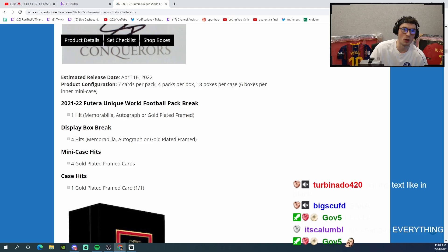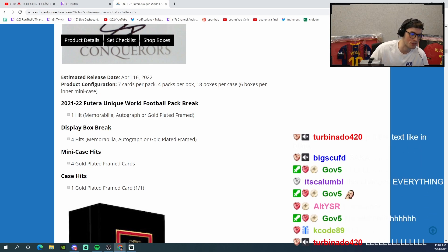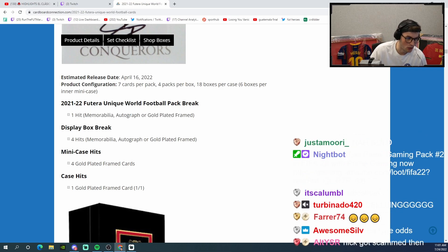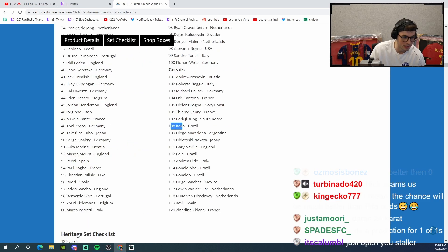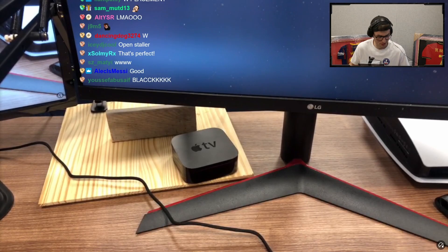33% chance at a 1/1 chat — 33, 33, 33. So there's one hit: a memorabilia which is like a patch, an autograph, or a gold-plated frame. Wait, mini case hit — oh, mini case gets four gold-plated framed cards. Am I reading that right chat? 24 karat gold plate! Jesus, Pele's in this set, Maradona's in this set. This is like a freaking crazy thing they package this in man, this is nuts.